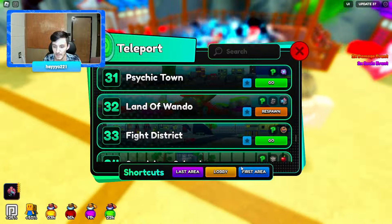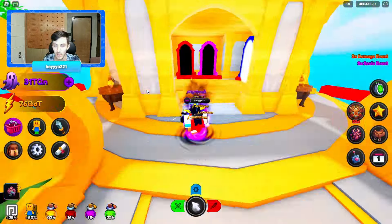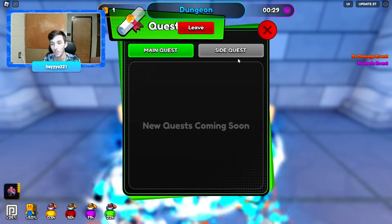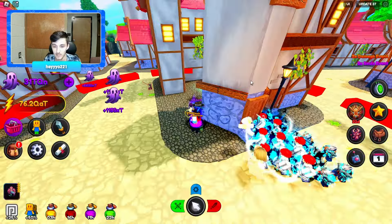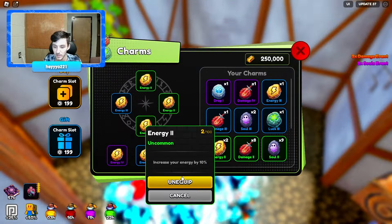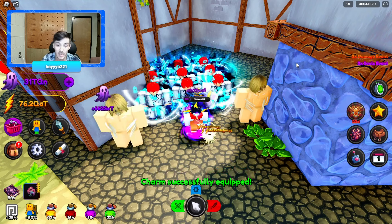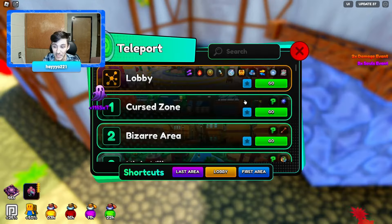Might as well go do this Extreme Trial — we missed the Impossible one. Maybe we can get the Mythic charm or a couple more Energy 3 charms. We did get one more Energy 3 which is great. We went from 28.1 DT to 29 DT — not bad, actually pretty good increase.